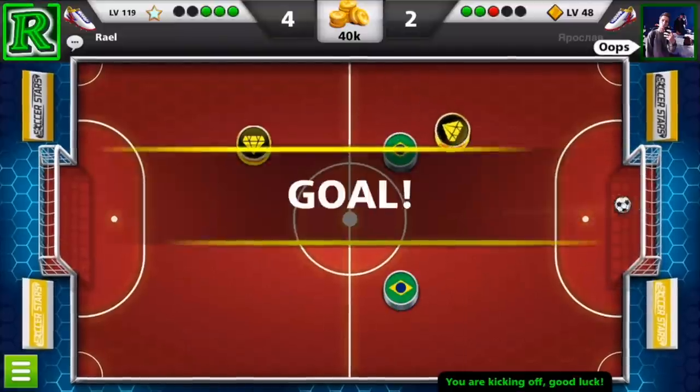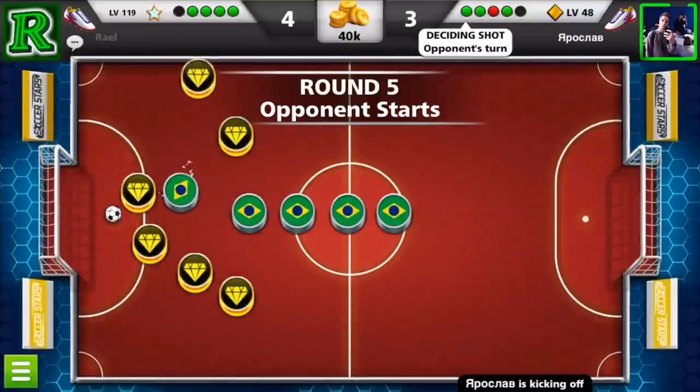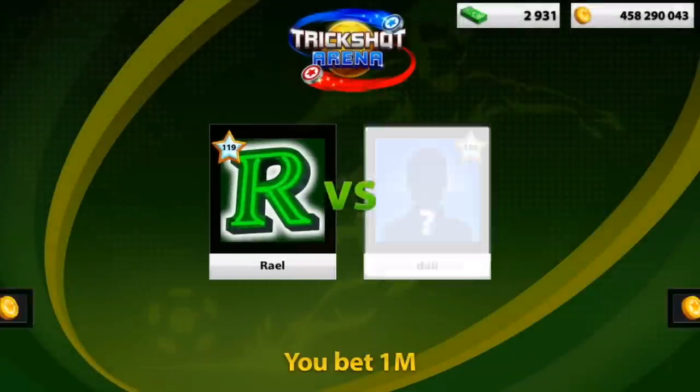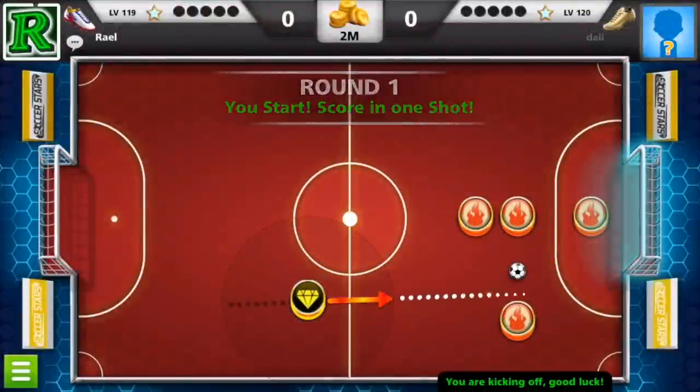He's about to lose — going forward and the fifth one is his last chance. He lost, so that's how I won this match. Going for another game and we have 1 million plus 2 million on the table together — level 120. Let's see how this match will run and if we can manage to get some nice goals.